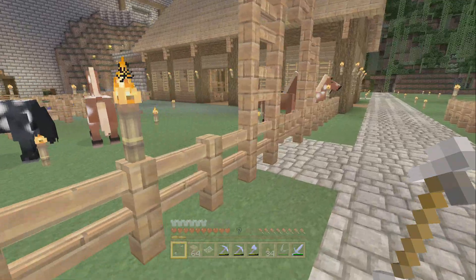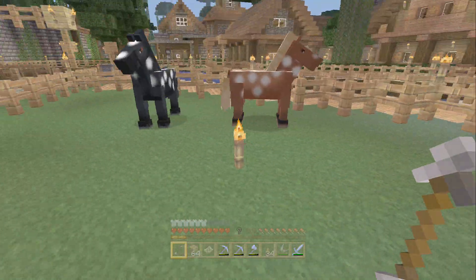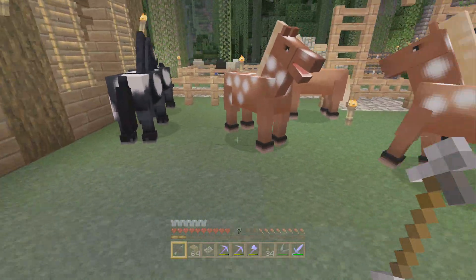I have no idea why. Maybe it's the size of the pen I've got them in — I'm not 100% sure — but they do not despawn in here. Well, they do, but they don't. I've had nine horses here in total and I'm down to six.